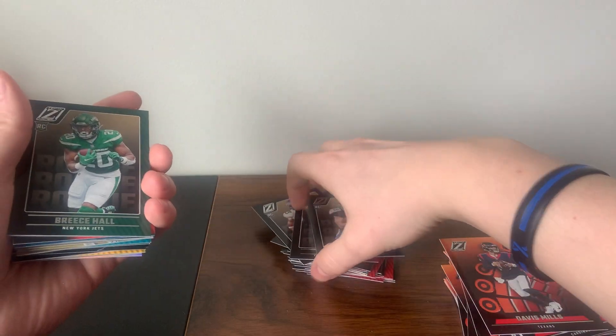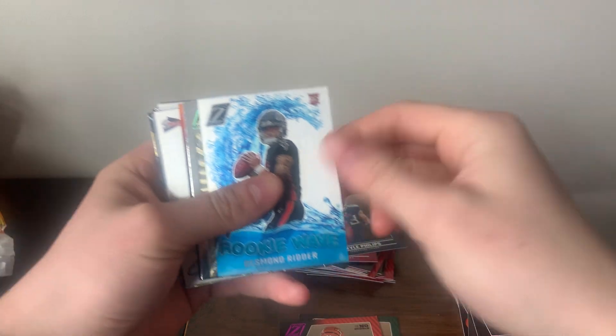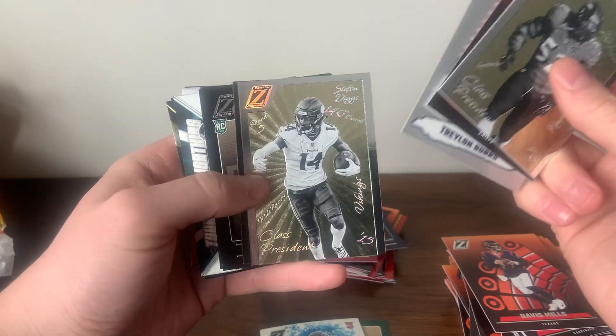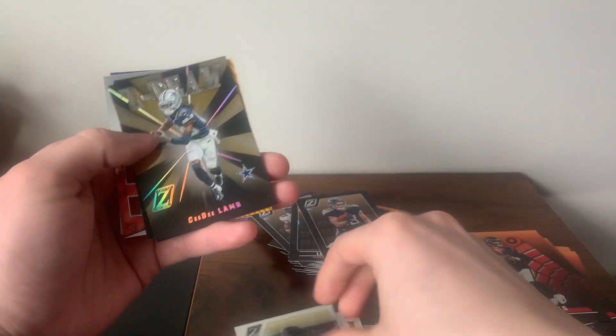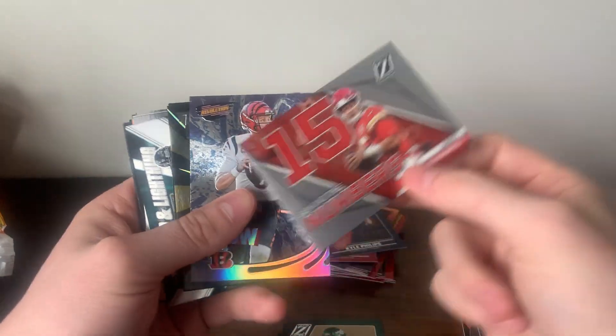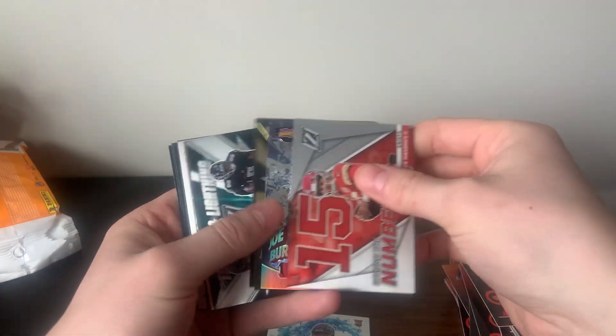Recap of the big hits: Breece Hall base, Sauce Gardner, Daxton Hill pink non-numbered, Desmond Ritter Rookie Wave, Class President Ray Lewis, Pacific Traylon Burks, Stefan Diggs Class President, Trevon Walker red, Thunder and the Lightning Desmond Ritter and Kyle Pitts, Z Team CD Lamb, George Pickens base, Behind the Numbers Patrick Mahomes, Joe Burrow Revolution. Now looking back, a lot of these inserts remind me of Playoff — the color scheme too. Looks like they decided to do Zenith instead of Playoff this year.